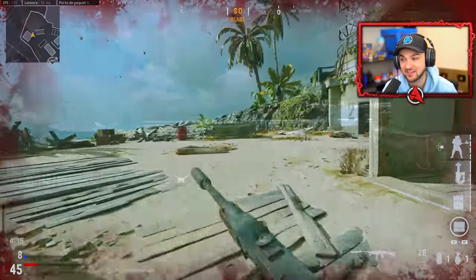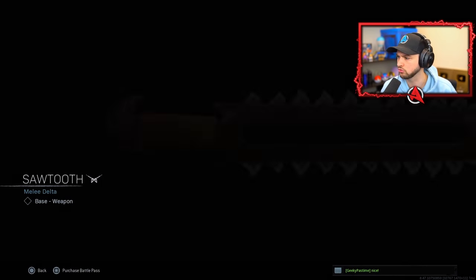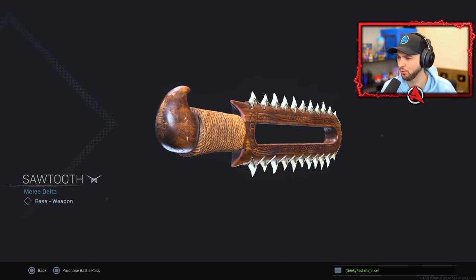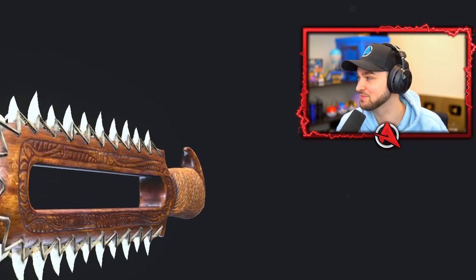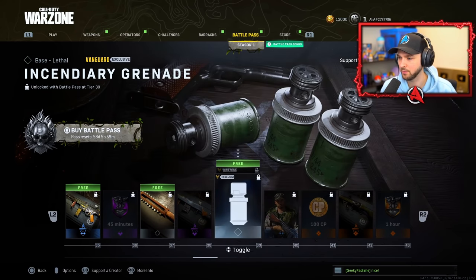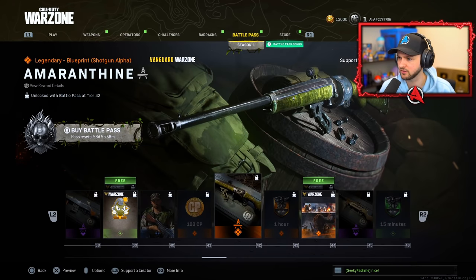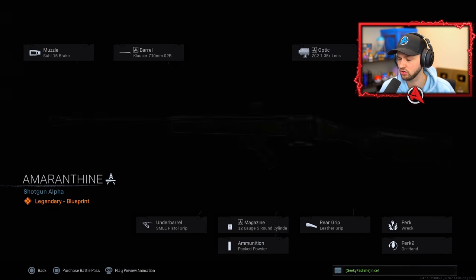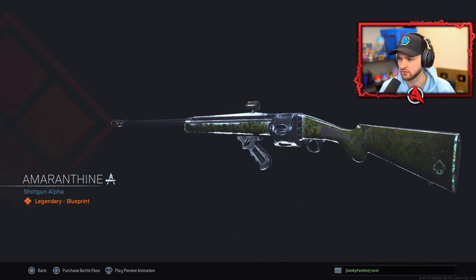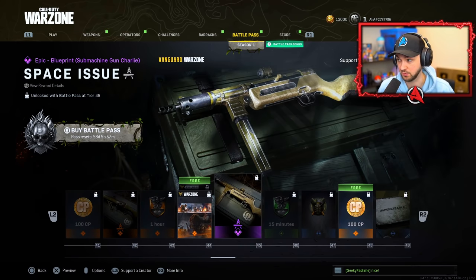There's another weapon variant, a lethal called Blow a Pin, and what looks like new gas canisters — an incendiary grenade unlocked as well. Ground cover calling card and COD points. There's a legendary shotgun — we all know how good shotguns have been. The Intuition Vanguard perk is available in the Battle Pass too.